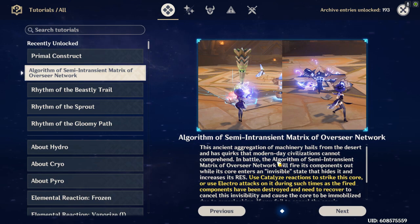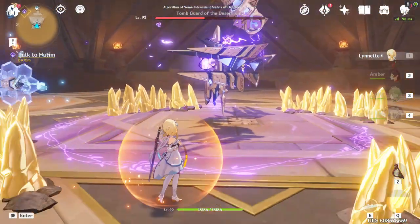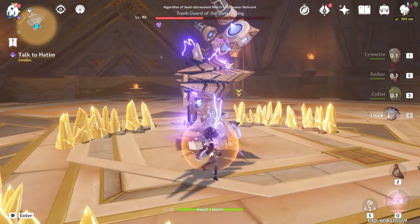The reason the achievement is tricky is that if you only have Lisa, the issue is that a catalyst user will most likely auto-target an existing visible enemy rather than the invisible core. That's why Lisa kept going to the side, which is really annoying. If you have Fischl or Beidou, it's probably easier since they don't have an auto-target system, making it simpler to apply Dendro and trigger the overload.